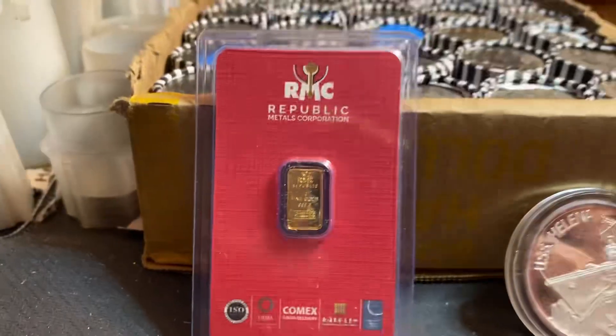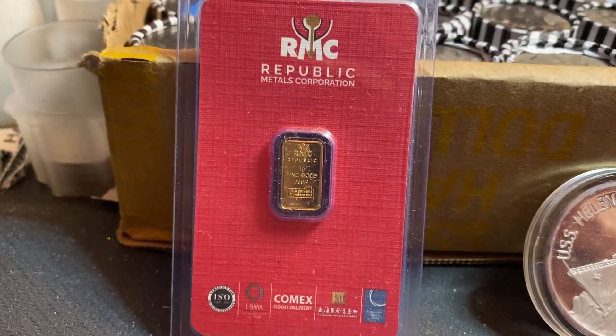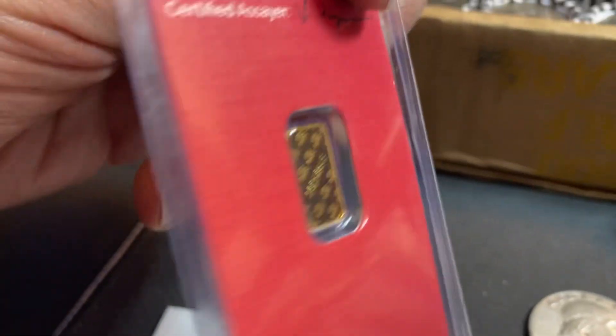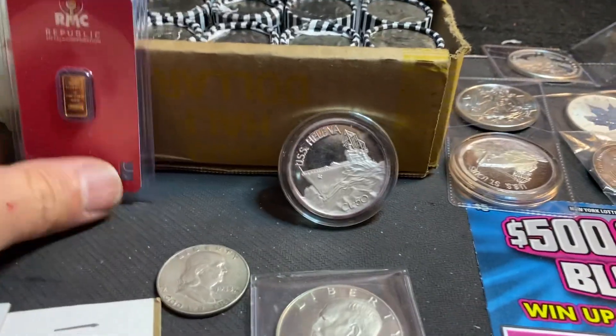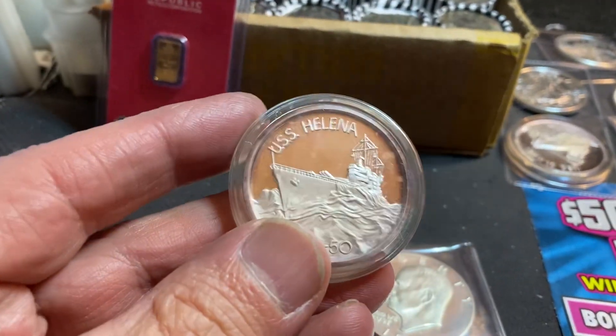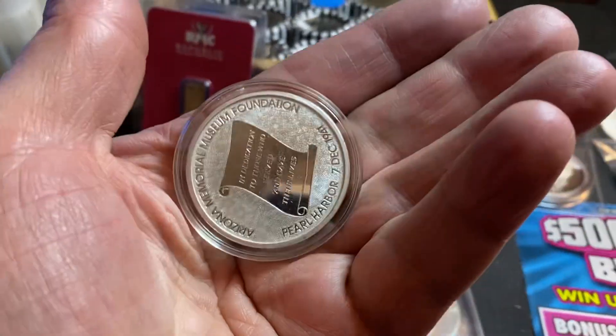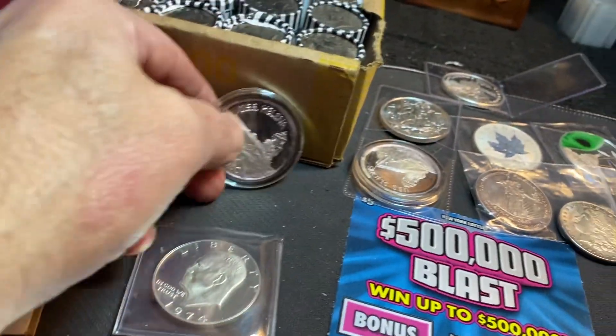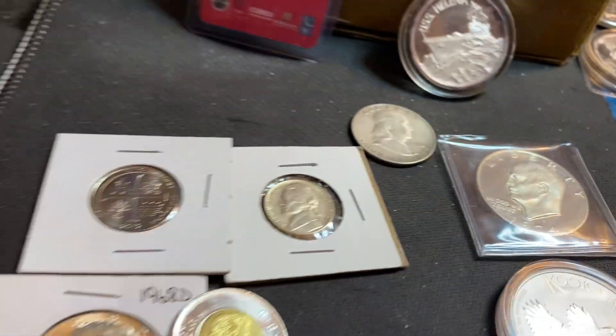If we sell all the rolls, here are the jackpot prizes: one gram of gold — Republic Metal, very nice — everything will have a number on it before the stream. We also have a one-ounce USS Helena camera commemoration for Pearl Harbor.